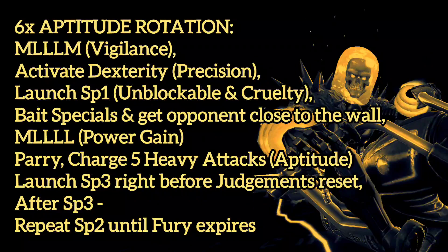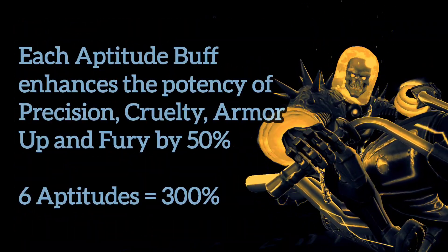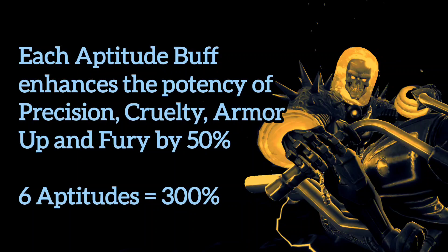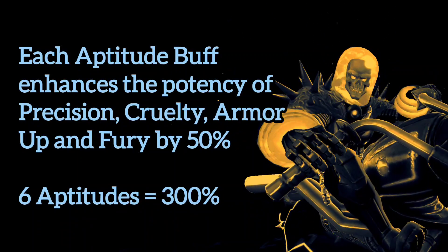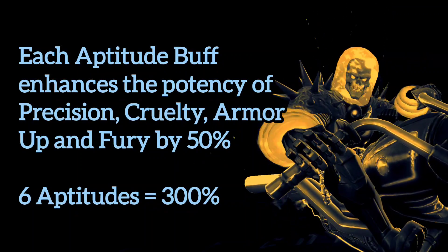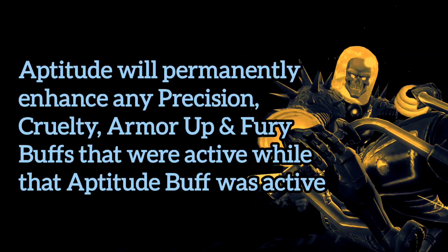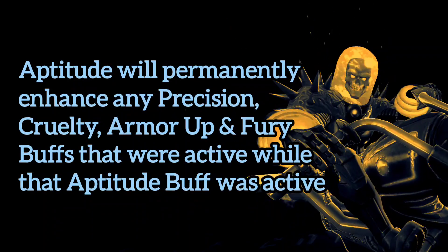Then you gain your next aptitude right before your devastating Special 2. All 6 of those aptitude buffs will enhance the potency of your precision and cruelty buffs from your Special 2. But even more so, your super long fury buff from the Special 3 will be enhanced by those 6 aptitude buffs, equaling 300% potency on your fury. It doesn't matter that the aptitude buffs fall off because the fury buff is already enhanced by them for the rest of its duration.